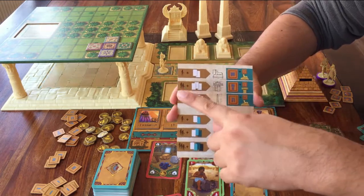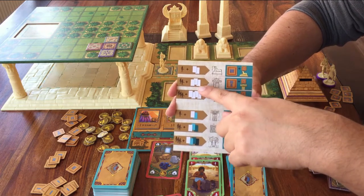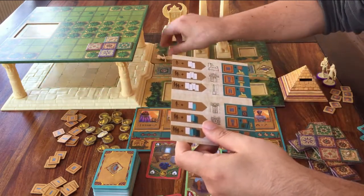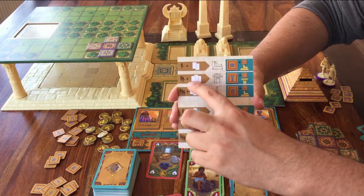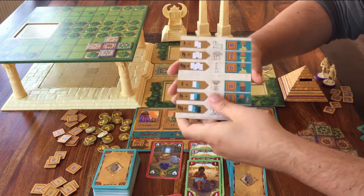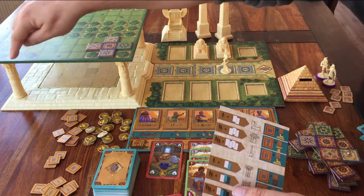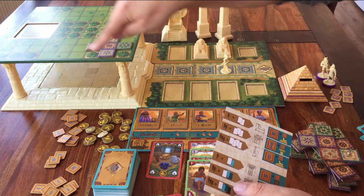The second option: for two workers and three of the same materials — maybe two workers and three wood — you can build a piece of one of the doors. That will give you five scarabs, plus one scarab for each piece of wall that is linked to the door. If there are three pieces of wall on that side and you put the door there, that's three extra scarabs.